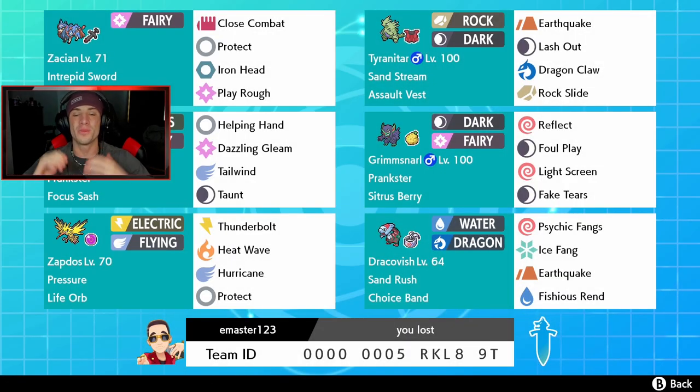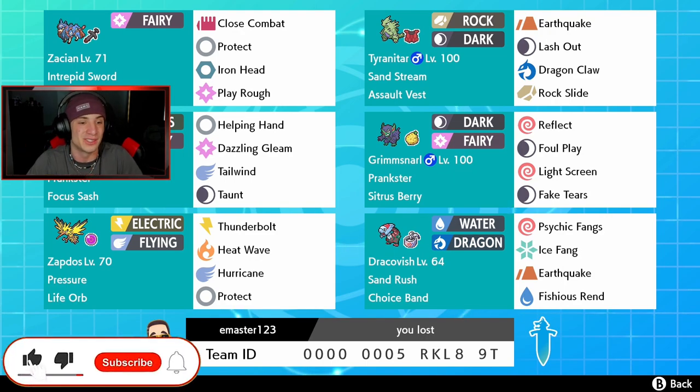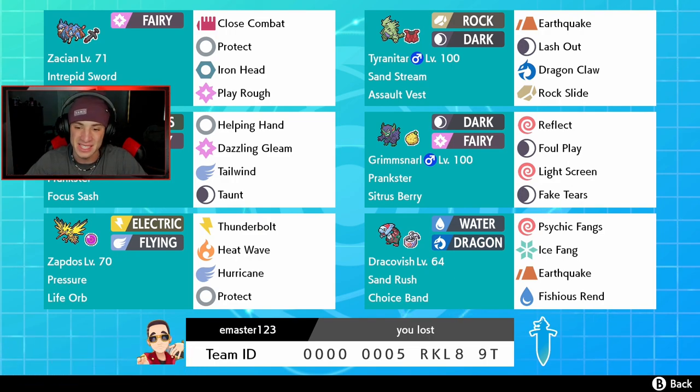What's going on YouTube, Jeans here, hope you guys are having a wonderful day. Today we are back playing some Pokemon Sword and Shield, hopping onto that ranked doubles ladder for Series 8. We got ourselves an amazing team for you guys today — a Zacian team alongside Sandstream Tyranitar and Sandrush Dracofish. If you guys are hyped, smash that like button and click that big red subscribe button. Shoutout to my boy Elias for dropping this team, it is looking amazing.